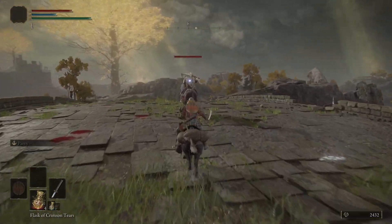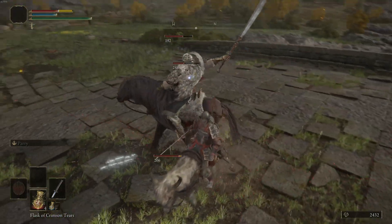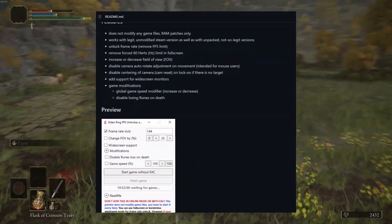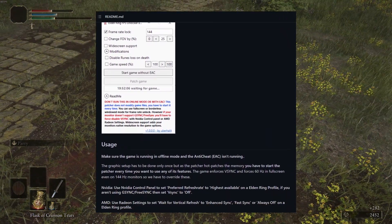Unlike a lot of my benchmarking videos, in this one I'm starting off aiming for the 60fps cap. Elden Ring has no option to turn off this limitation and, as far as I know, the mods to remove it also require the game to be played offline, and I'm not that desperate to know how high the FPS can actually go.